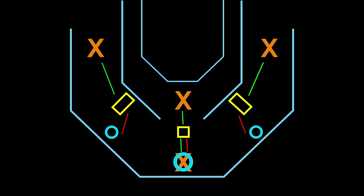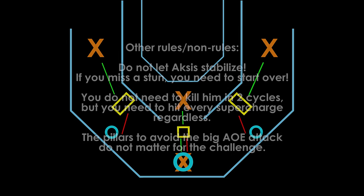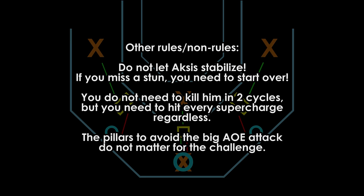If Axis teleports to your side, then you just handle the stun — that's the green path. If he doesn't, then you immediately turn around and look for your supercharged dunk — that's the red path. If the flames are there, you dunk it; if not, then you hope that the other player gets the supercharge. You repeat this process for every single teleport that he does, and if you get all of the supercharges and kill the boss, then you win. If you miss a supercharge, then congratulations, you get to do it again.